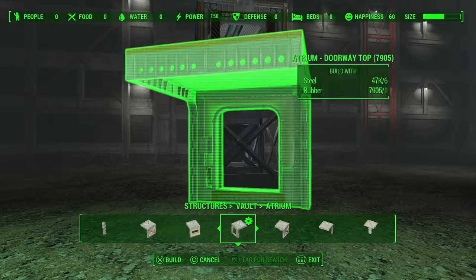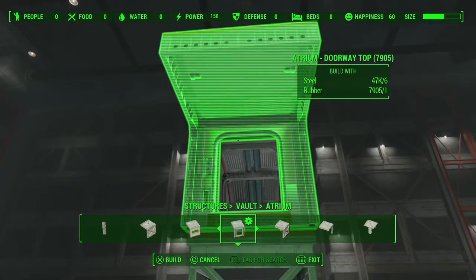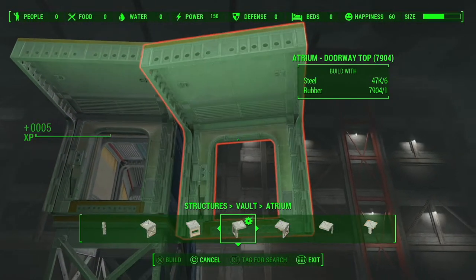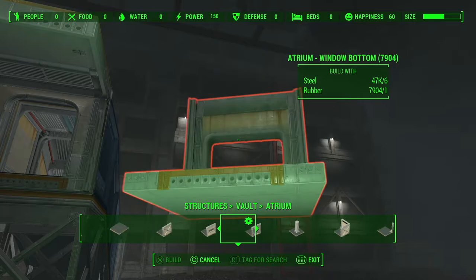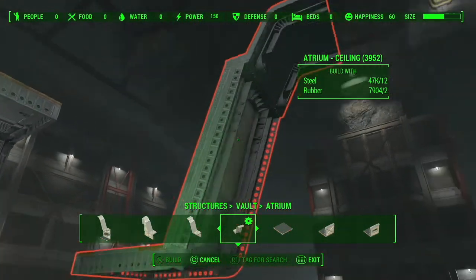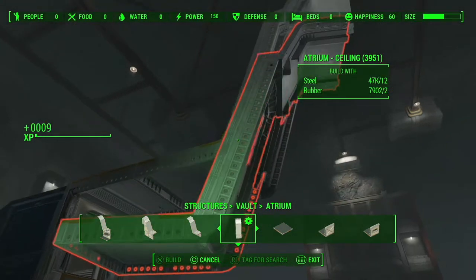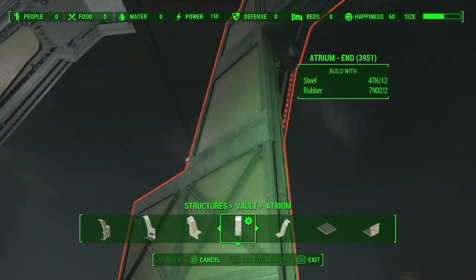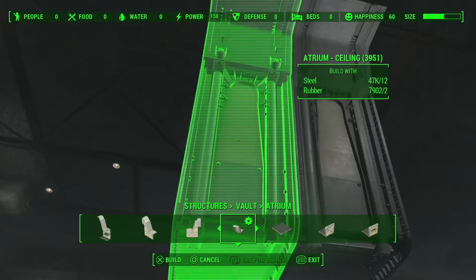Find what's called the Atrium Doorway Top and connect it like so. Then under the same Atrium tab, find what's called the Atrium Ceiling and go ahead and connect it. In total, including the end caps, you want nine of them.